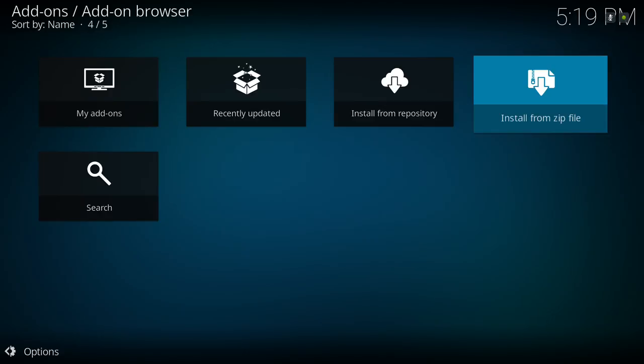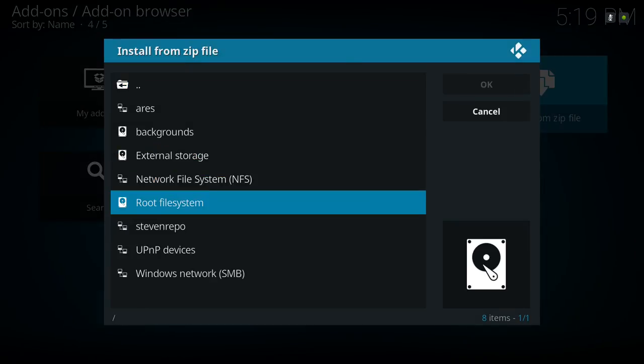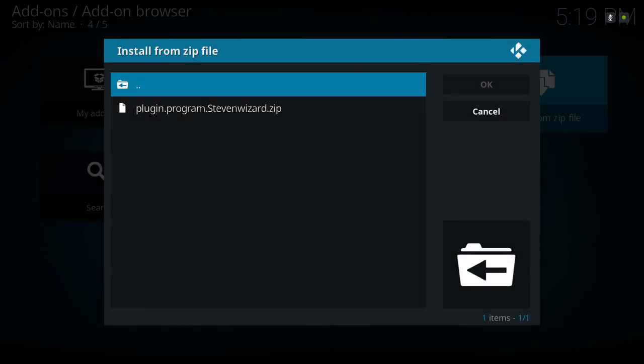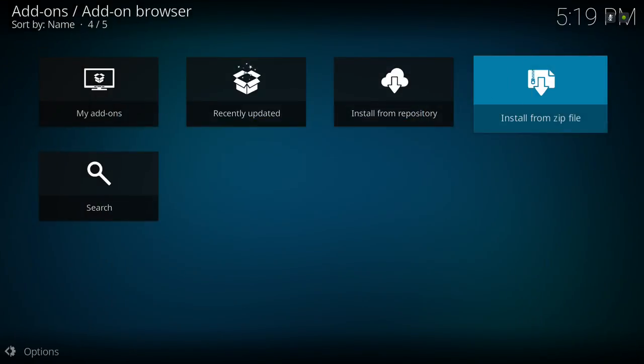I already have it installed so for me it'll say it's updated — just wait for the notification to come up saying it's installed. If you choose to use the Steven Wizard, scroll down to Steven Repo and install the plugin — dot Steven Wizard. Be patient for this to download and install; it takes a couple of seconds.